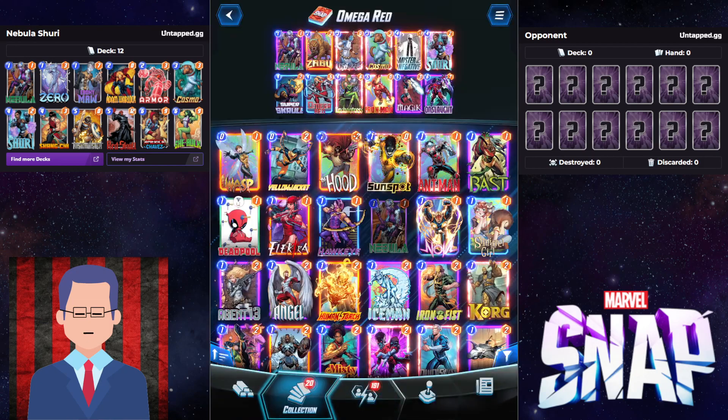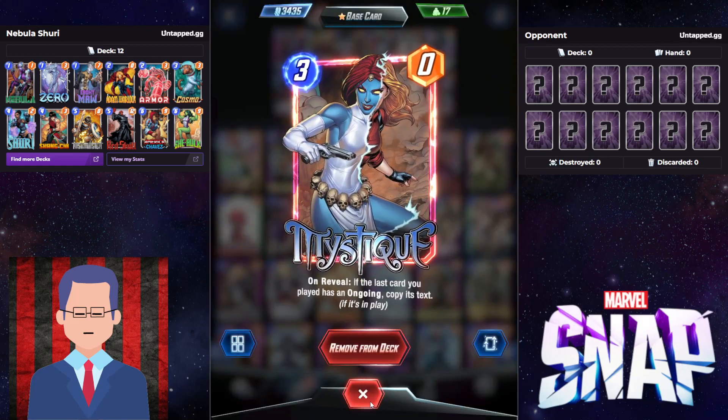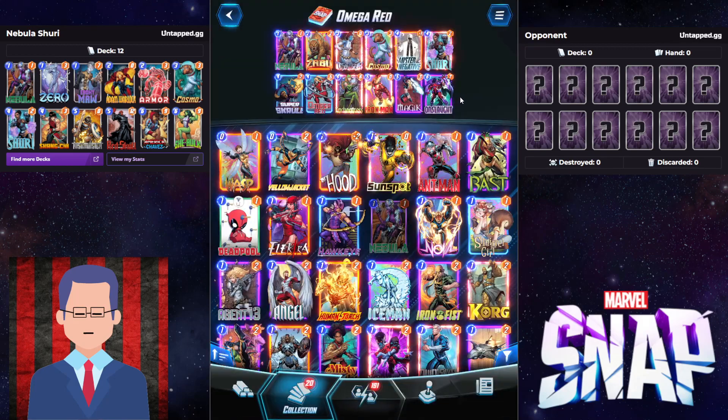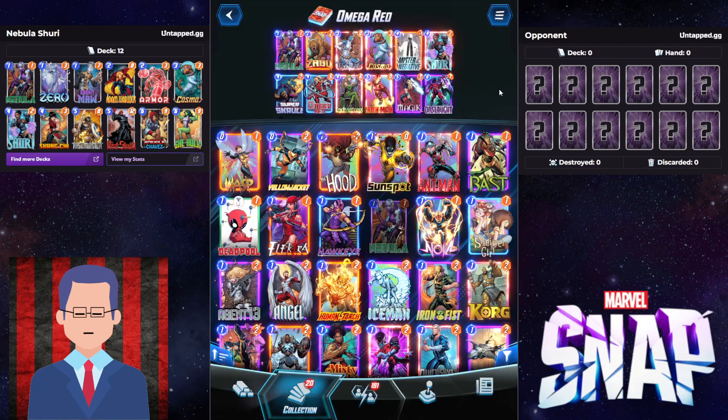Or you could go Omega Red into a Mystique, or Omega Red and Iron Man into a Mystique — that's going to grant you the most power. And of course, that's going to be made possible by Sabu, giving your 4-cost cards minus 1 cost. This is a really fun deck to play, so definitely try this out.